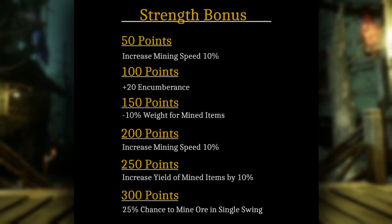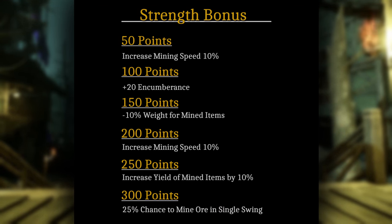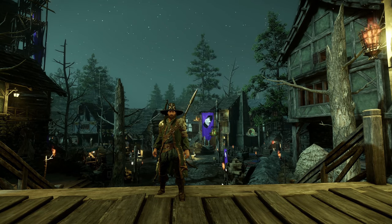First up we're actually going to be covering Strength, which is an attribute that can also affect your mining skills. Starting at level 50 you gain a 10% mining speed increase. At 100 you can hold 20 more weight. At 150 you get a 10% weight reduction for mined items. At 200 you get another 10% mining speed increase. At 250 you get a 10% yield on items mined, which is very beneficial especially for ores with only one node. And at 300 you get a 25% chance to mine an item in a single swing, which can knock out a lot of nodes really quickly.